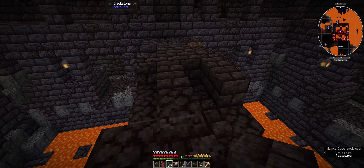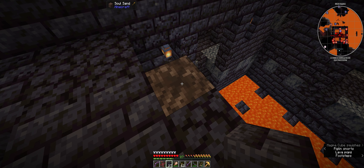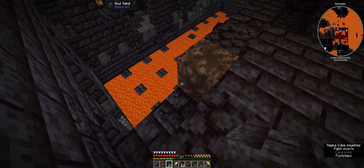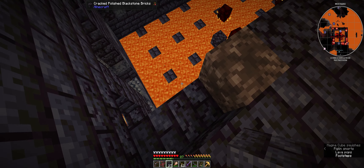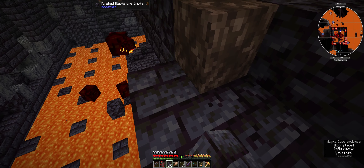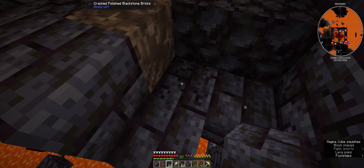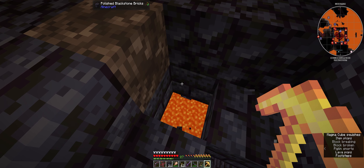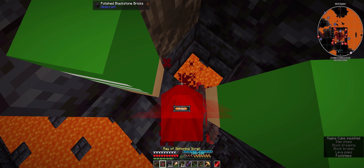What's that? That looks... oh, here we go. That's soul sand - it just says soul sand, but it looks different. You see how it looks different? It's darker in the middle. So that's what we need. And I'd also need to check that there's a block underneath it, which there is.